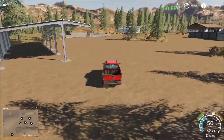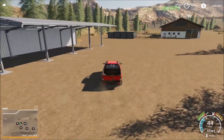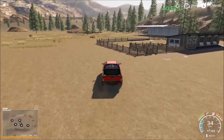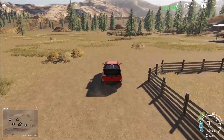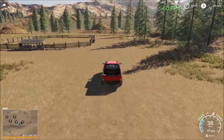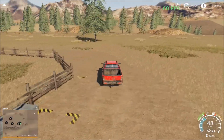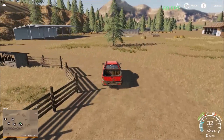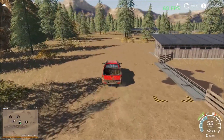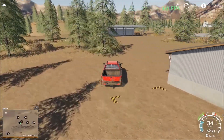Up here we have the animal area. We have some parking sheds, then we have the chickens. Over here we have the cows, and the pigs over here — at least I think it's pigs. Down the road here we have the last stable. So all the animals are on this side of the map. The pigs are the first stable you can get to when you drive up the road.